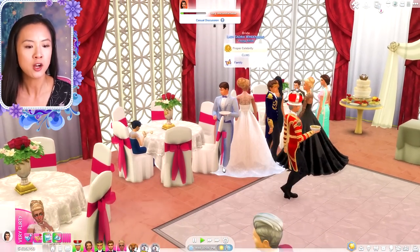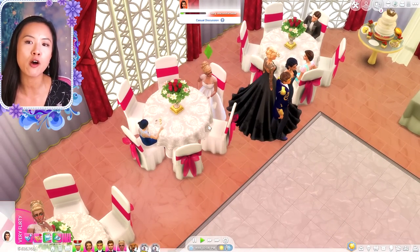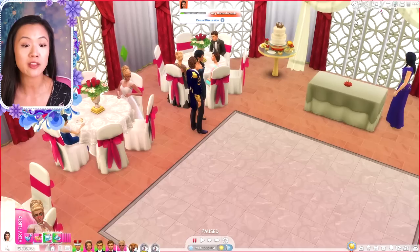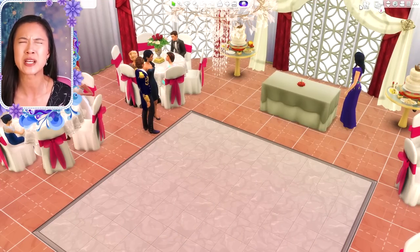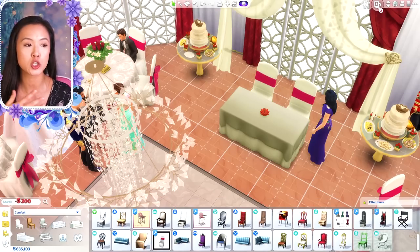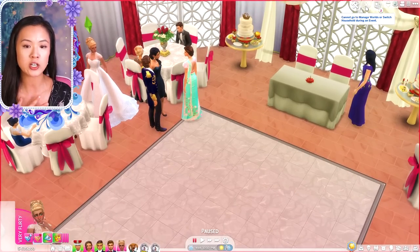I have round tables — the tablecloth is custom content over what was kind of an ugly black table underneath. Sadira is sitting down but I feel like people are going to sit in her chair — I should have downloaded that mod. I did download other mods though: I downloaded the First Love mod so now kids can have small, sweet, innocent romantic interactions. I also downloaded the Better Butlers mod.